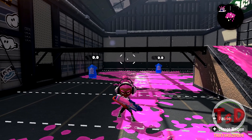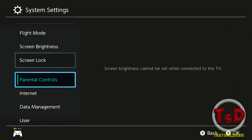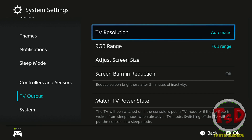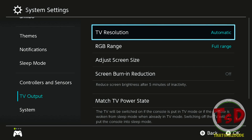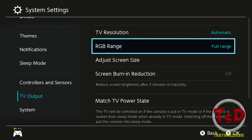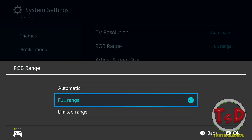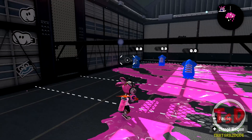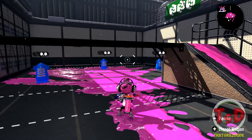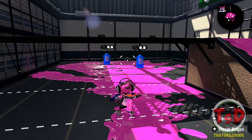There are some other important settings to show, starting with the Switch home menu system settings. Under TV output, my TV resolution is set to automatic but it runs at 1080p — that probably won't differ much for most of you. For color range, I set it to full range rather than the default limited or automatic, because on my monitor it improves contrast and makes things easier to see. This may vary for you personally.